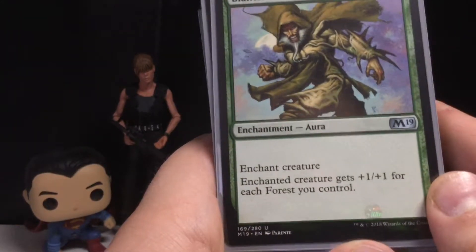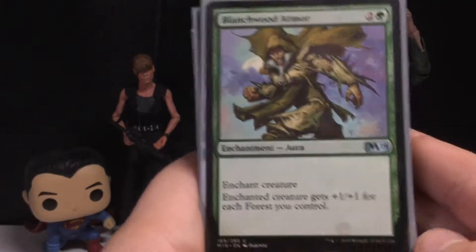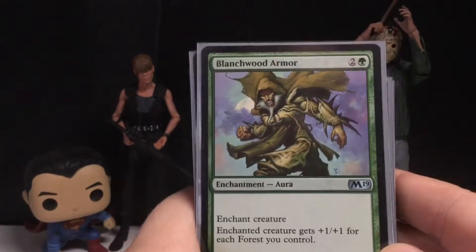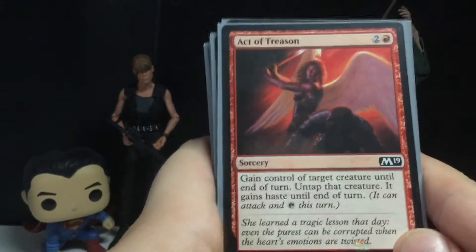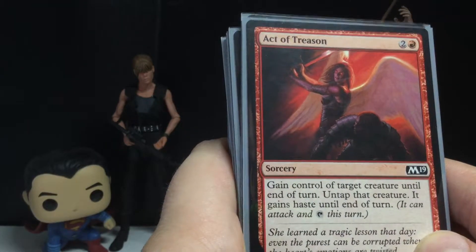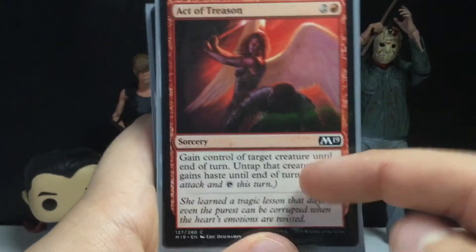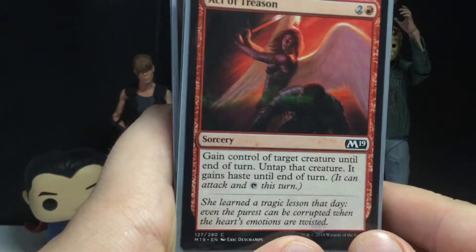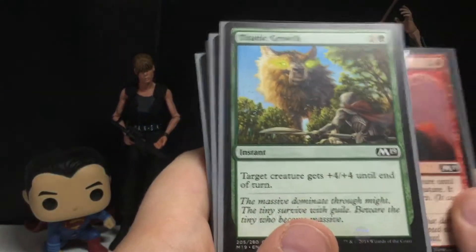Enchanted Creature gets plus one, plus one for each Forest you control. That's really good, especially if you have a green deck — for only three mana, that's not too bad. I love these kinds of cards where you gain control of a target creature until the end of the turn. They gain haste and they can attack, so you can use this against the person you're playing against — and for three mana, that's pretty good.